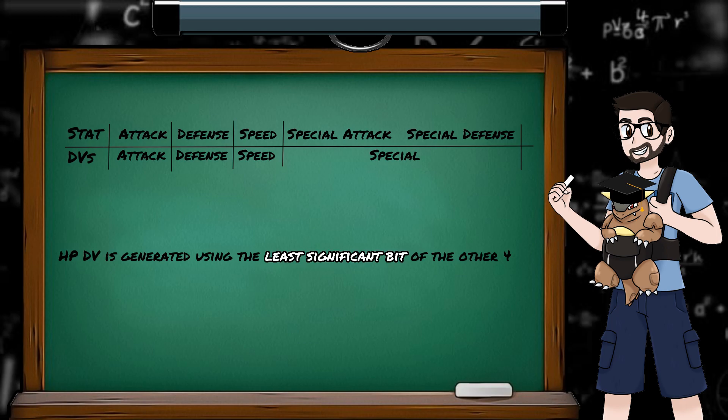The HP DV is calculated using the other 4, by taking the least significant bit of each binary string and assembling them in the order Attack, Defense, Speed, and then Special. Basically, turn each DV value into a binary string, grab the rightmost digit for each, and assemble them into a new binary.